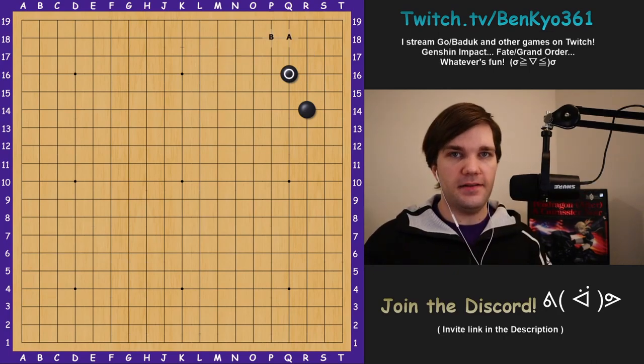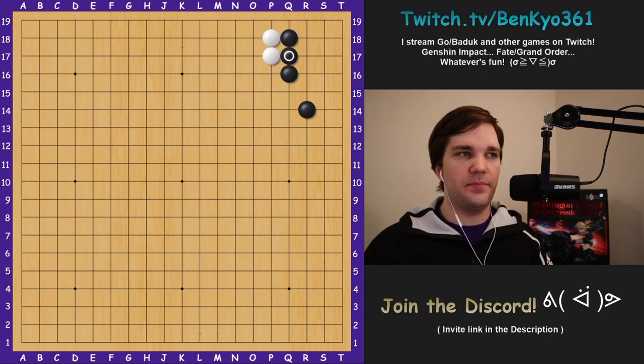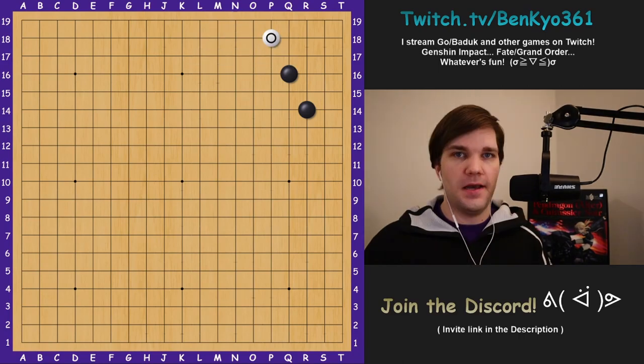Next let's look at invasion point B and how it differs from A. One drawback is that black can block directly with Q18. If white simply extends up, black blocks and black has a bigger corner than with the other invasion. It does get an easy settlement on the outside with a forcing move followed by either a light extension over here or in some cases a two-space extension. When I say the extension is light, I mean that if black comes in the middle white can consider tanuki-ing, but also if white attaches under and black goes after the one stone, white can double atari and cover the outside.